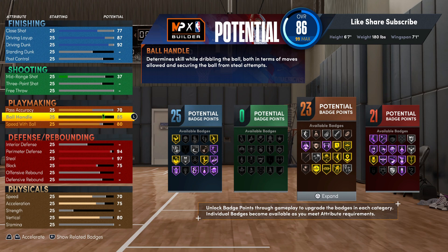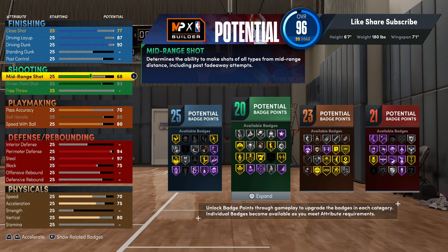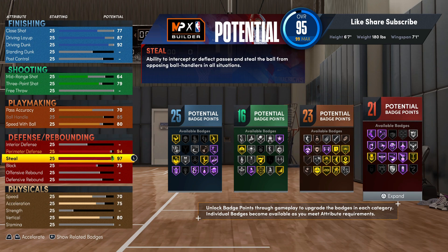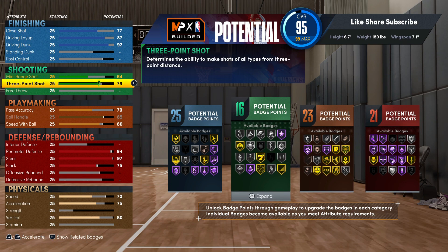We gonna get to the finishing area - that's one area you might not have to throw extra badges on. For the shooting, you're getting an 83 three ball on this build, you're getting the gold high zone hunter, Hall of Fame sniper. A 6'7" familiar with the 96 deal - without the glitch, your three ball would be lower and you wouldn't have these shooting badges on a pure lockdown.